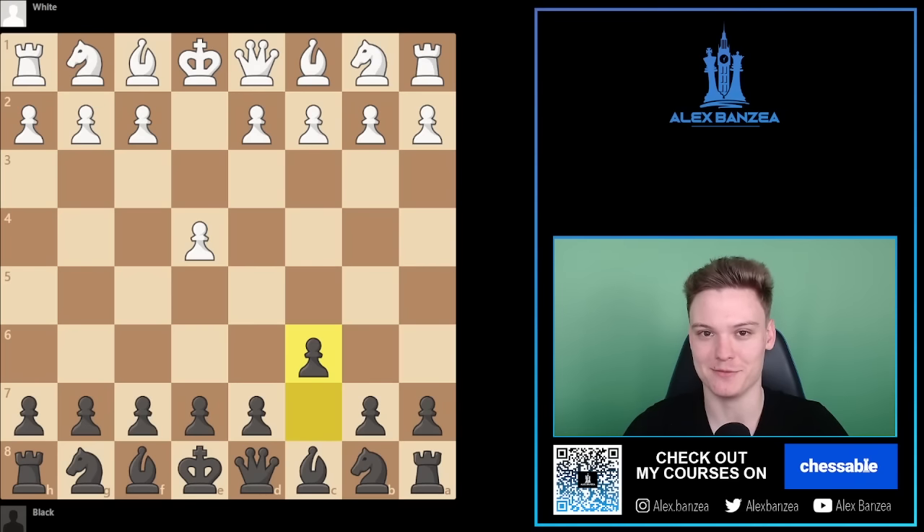Hey everybody, welcome to the most amazing Caro-Kann video that you have ever seen, because today I'm going to be showing you how to get a checkmate in 7 moves with a Caro-Kann, and that happens after the moves E4, C6, D4, D5.